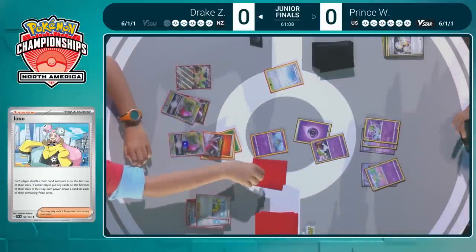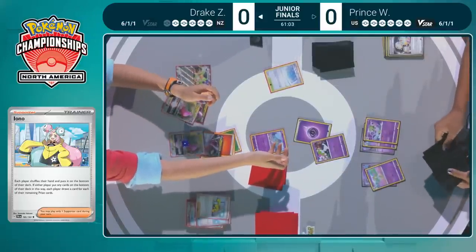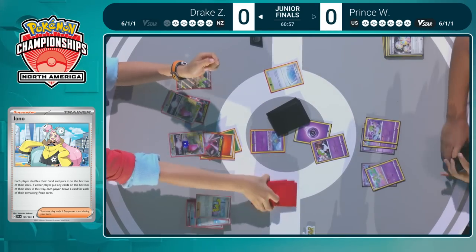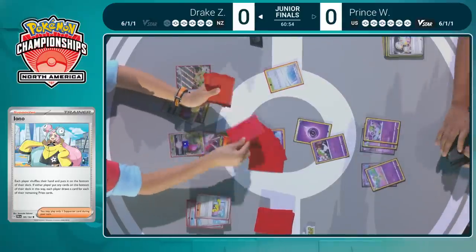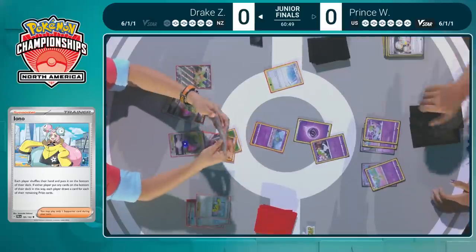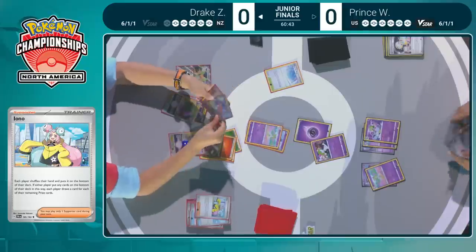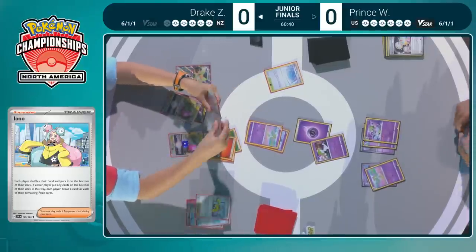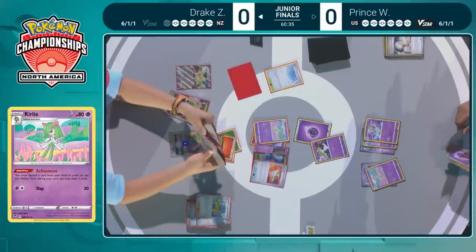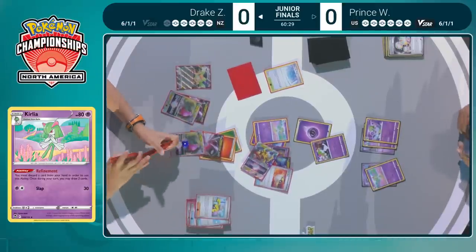Just a quick fix — taking an energy off the board. It was being blocked there from that Noivern. Now we saw the Switch from Drake, and this is going to be the Iono — both players shuffling their hands to the bottom of their decks, drawing a card for every single prize card they still have left. Prince is going to draw six, Drake will be drawing five. Drake needs just an energy card to retreat, or another switching card.